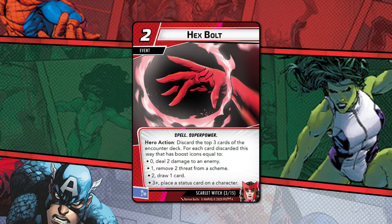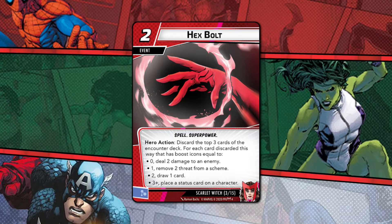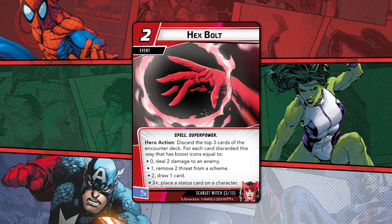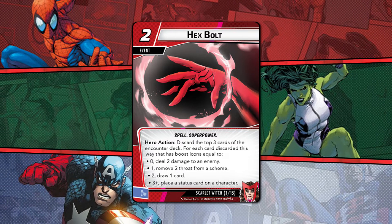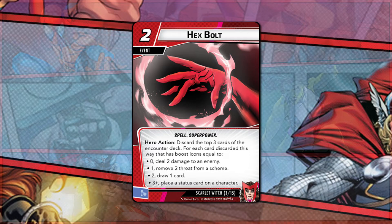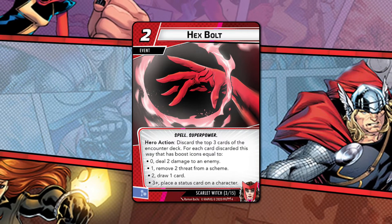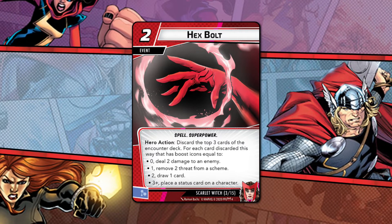Onto Hexbolt — and clearly somehow, Earth and Fatale does not give a tip about depleting that encounter deck. But playing with fire aside, this looks pretty tasty. Let's throw out a likely scenario: for two resources, you could dish out two damage, remove two threat, and draw a card. That amount of value shouldn't be sniffed at. Still, it's the opposite of her hero ability, in that you're completely in the lap of the gods as to what's going to happen. Maybe someone should do a statistical analysis of the likely outcomes. Yeah, someone.